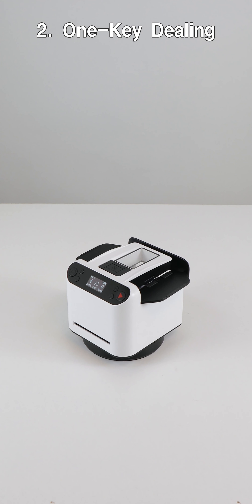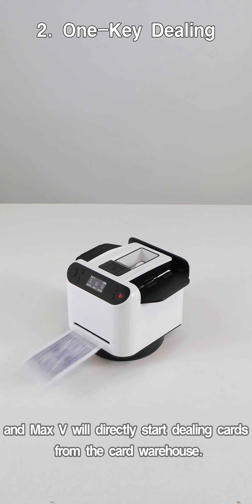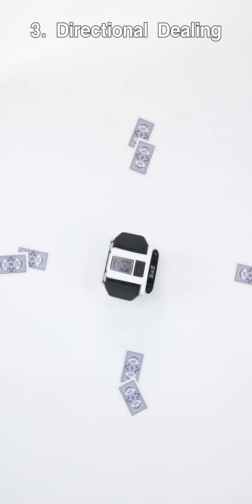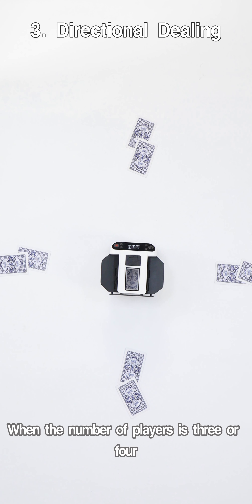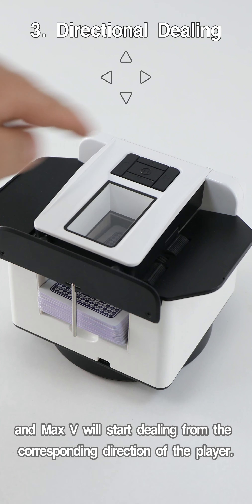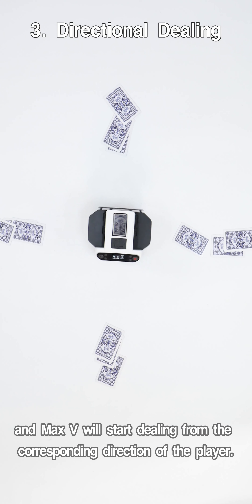Option 2: one key dealing. Press the red deal key and Max 5 will directly start dealing cards from the card warehouse. Option 3: directional dealing. When the number of players is 3 or 4, press one of the top 4 direction keys, and Max 5 will start dealing from the corresponding direction of the player.